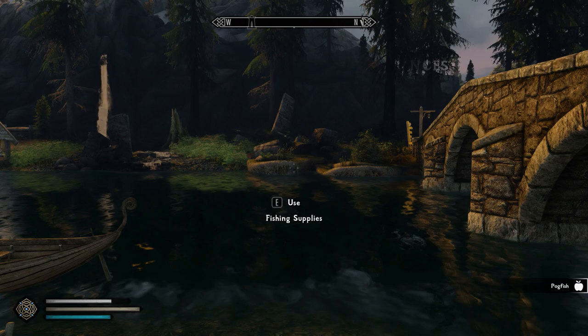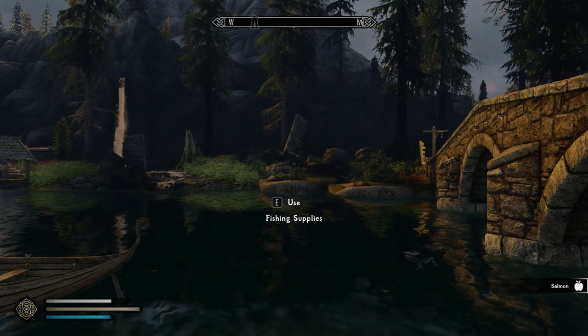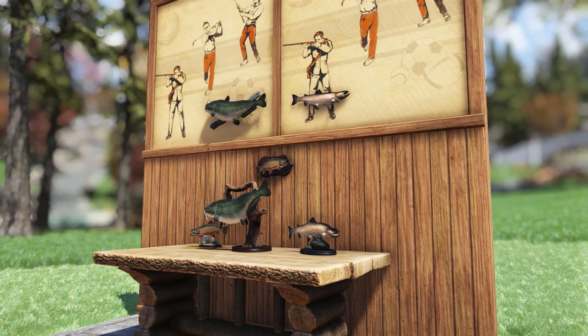There are tons of unique fish to catch, and you can even catch some junk items and weapons or other random things. I think a simple fishing mini-game like that would really add a lot to Fallout 76 — it would be a nice mix-up from the normal gameplay. You could just relax and try to catch a mutated fish. They could even implement a system where you have to buy the bait, craft it, or even collect it out in the wild.